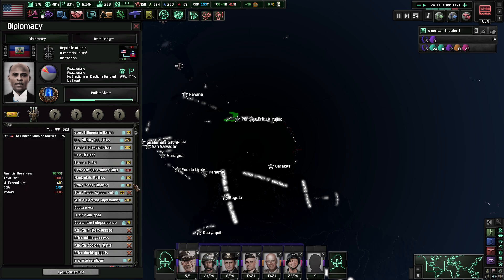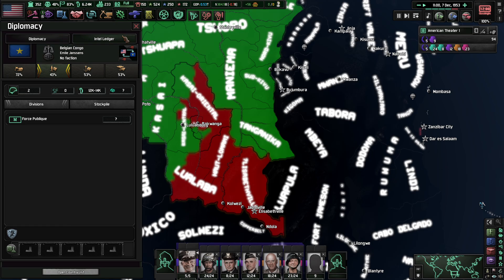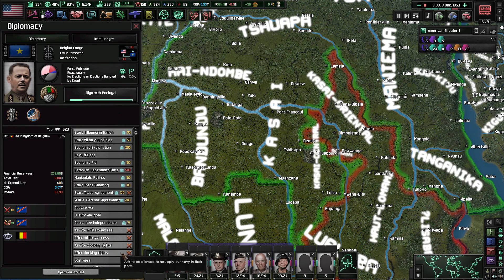Is anyone else around here you want to kind of influence? Haiti — but you're not at 90. Maybe we'll just save 500 political power and maybe at least try to get one puppet state in here. Now it's December 7th — our units will now move.